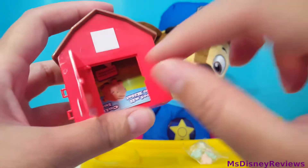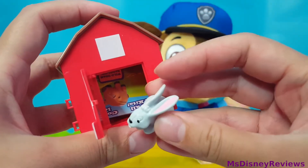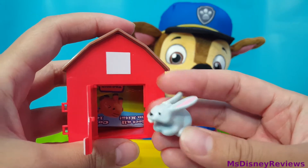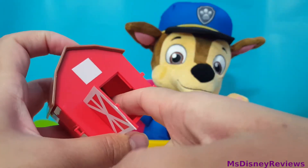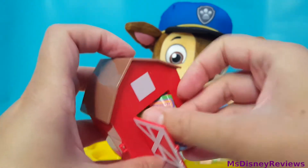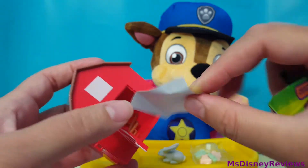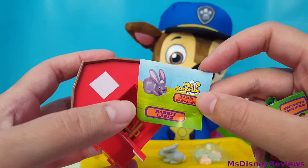Here you go Chase, this is for you. And this is our first animal that we're gonna collect — it is a bunny! And where are the stickers? Oh it's really stuck in there. Here we have the stickers — it's a rabbit. So we got our rabbit.